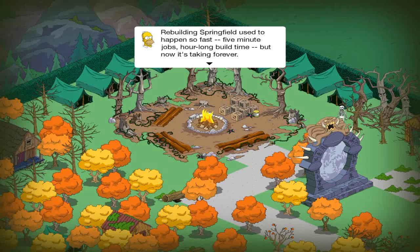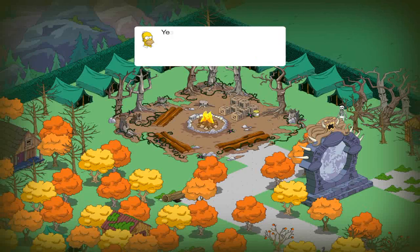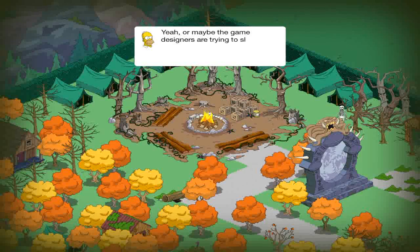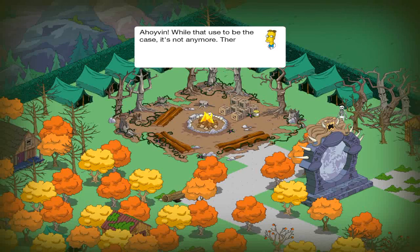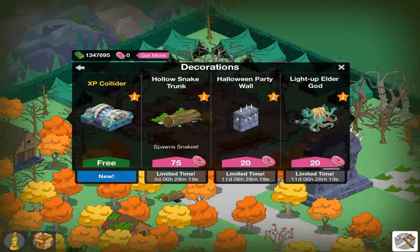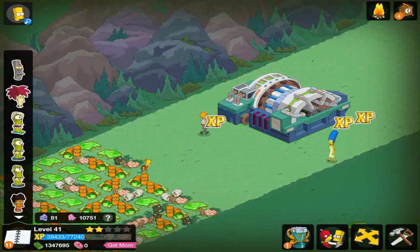Rebuilding Springfield used to happen so fast — 5-minute jobs, hour-long build times, but now it's taking forever. Maybe it has something to do with escalating lumber costs. Or maybe the game designers are trying to slow us down because they're running out of content. While that used to be the case, not anymore — there's tons of stuff still to do, and I've found a way to race through it all. So we have to place the EXP Collider. This thing is free, so that's pretty awesome, and it has a pretty cool design.